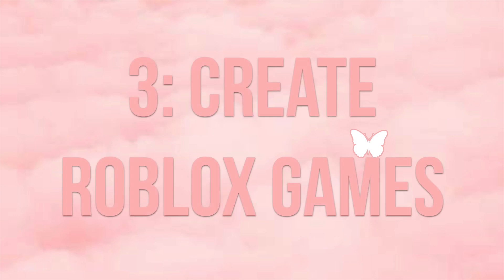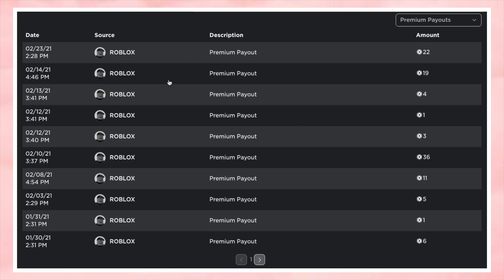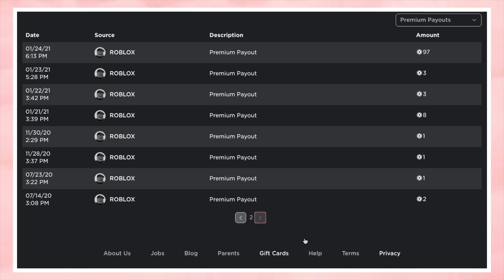The last method is to create a game on Roblox. This may seem like a weird method, but there's this really neat thing called premium payouts. A premium payout is basically some Robux you get when a premium member plays your Roblox game. So if you host a meet and greet or make games for other people, and a lot of premium members play it, you'll get a premium payout.